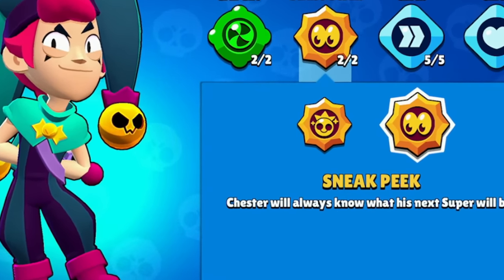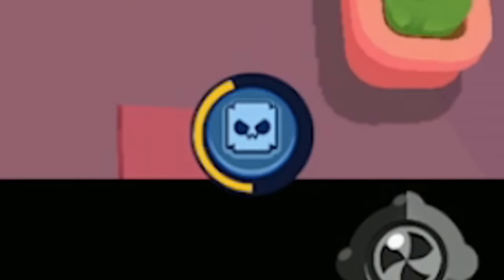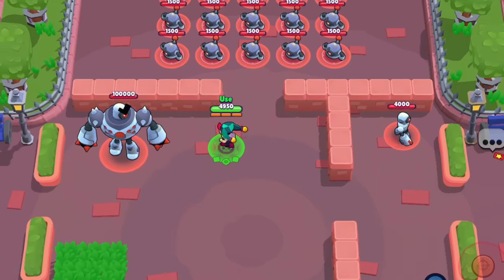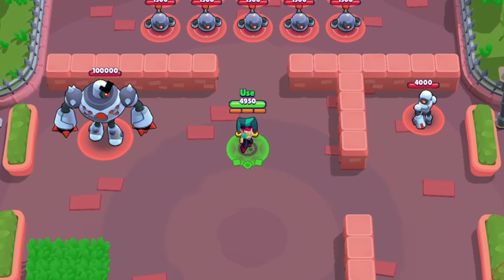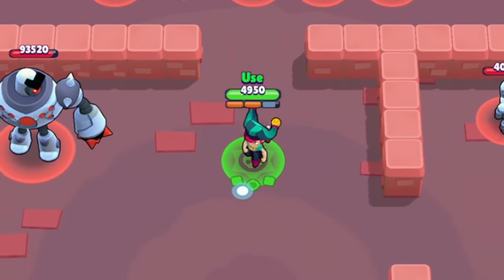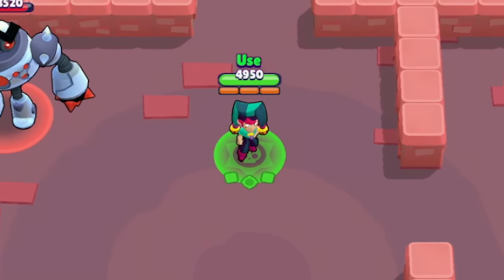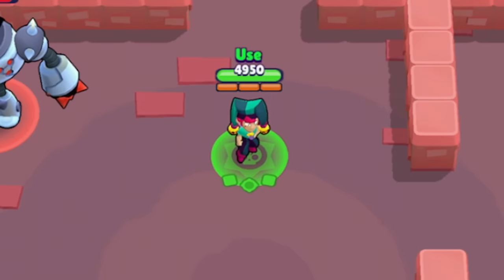His second star power is a little interesting. I don't think it's gonna be that good, but it lets you see what your next super is gonna be before you actually get your super. Before, you couldn't tell what you were about to get before you charged your super, but now I can already tell what I'm gonna have the next time I get my super. This can be good for planning — if you want a specific super you can set up to use it once you get it. So now I can see the heal is next, so I can prepare to use my heal when I need it. This star power is gonna be really situational, but it's good for players who want to plan their attack. Otherwise, the first star power is just a little bit better, especially if you want crazy damage output.